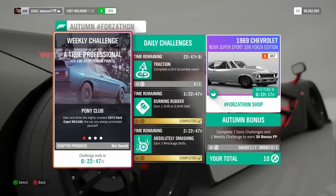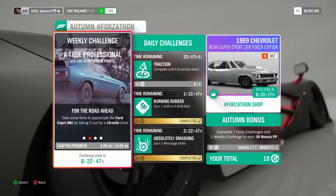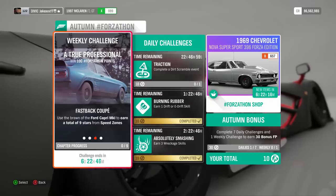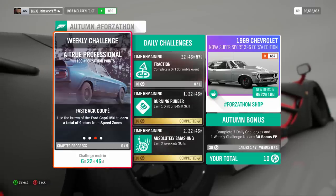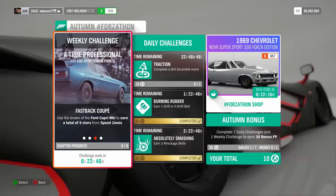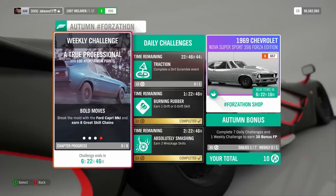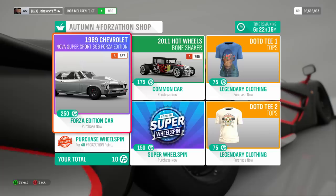Trust me, this weekly challenge looks incredibly easy. You have to get the Ford Capri — buy it from the auction house — then take it out for a 10-mile drive, that's like up and down the motorway. Do some speed zones in it: three speed zones at three stars, or even just five speed zones at two stars, quite easy. Then get some skill chains in it and you'll unlock enough Forza-thon points to unlock the Bone Shaker.